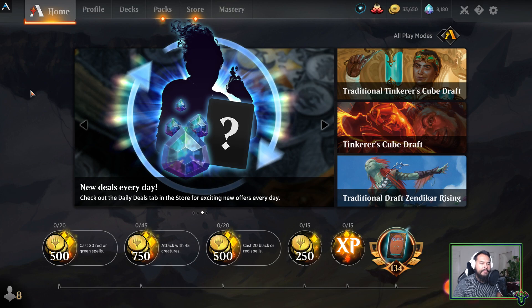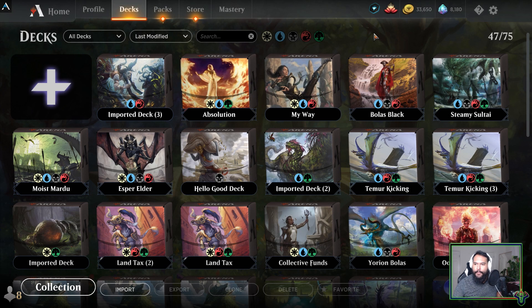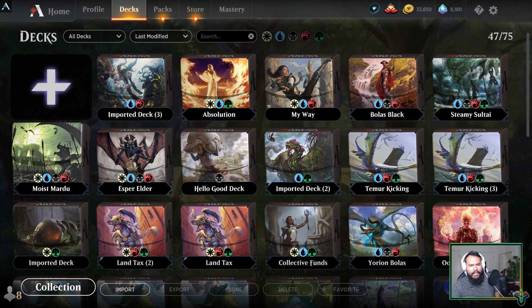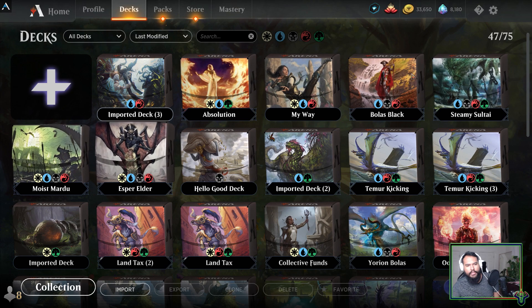What is up, Planeswalkers? Theory Six back with some more Magic: The Gathering Arena. Today's Bolus Day. We have a few different types of Bolus builds we can play — we got Moist Mardu, Steamy Salt Eye, and Bolus Black. I don't think I've played Moist Mardu yet; I think I just played Esper Bolus.